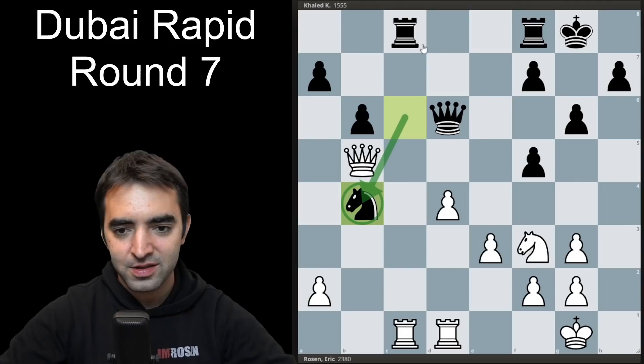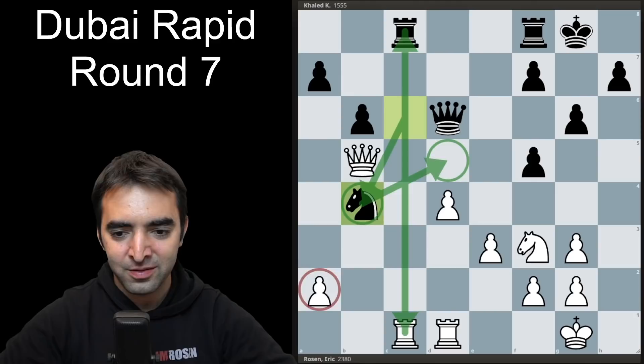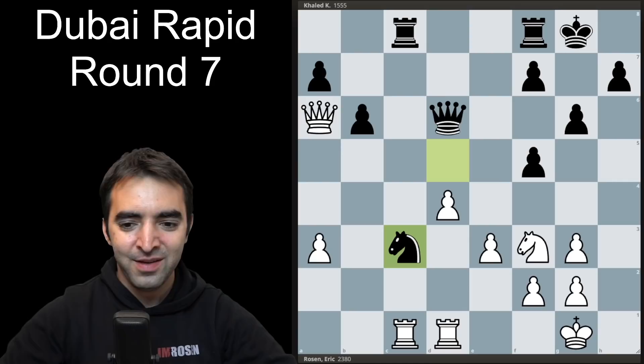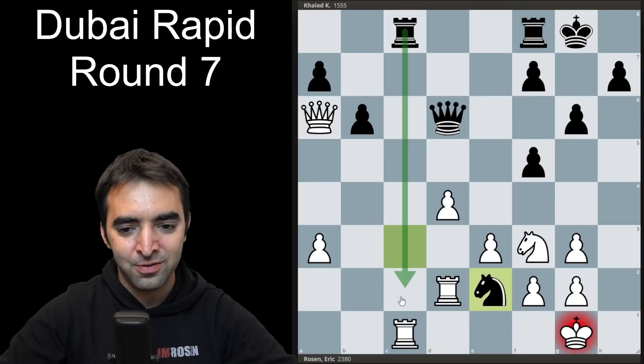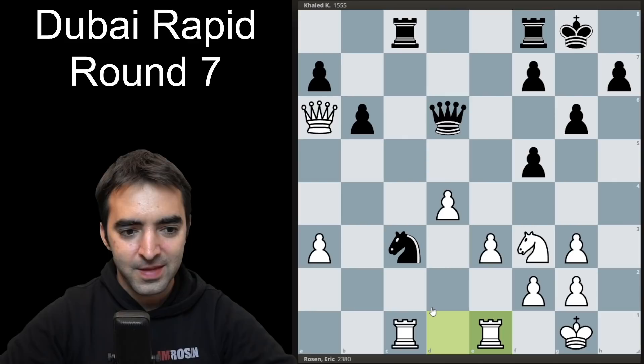After knight to b4 — a nice move for my opponent — there's tension between the rooks. I have to be somewhat concerned about a2 falling, and there's also the idea of knight d5, a very nice central square. I save my a-pawn with pawn a3. After queen a6 and knight c3, I realize I'm not really much better here at all. Even though I have the center pawns, it's a very stable structure and black has a really nice setup. I also had to watch out for knight d2, which would win the exchange. So I had to put the rook back on e1.